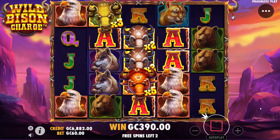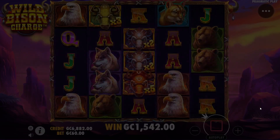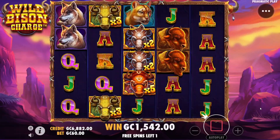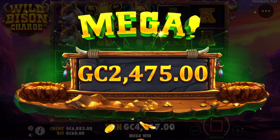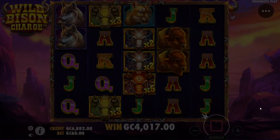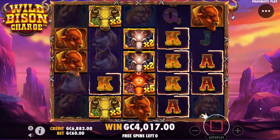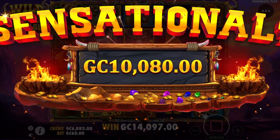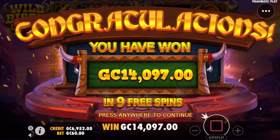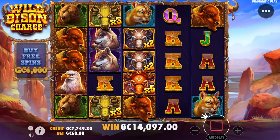We get a times five, a times three, a times two, and a times two on the board. We'll get a couple of spins with it — it might just be enough. Those are not premium symbols though; we need premium symbols on the board. There we go — bison coming through! That is the top symbol. That's a ten thousand coin win, and that is how you make a profit on this game — fourteen thousand coins back.